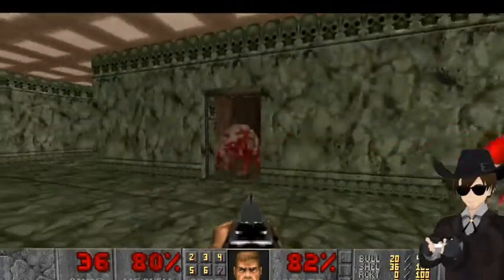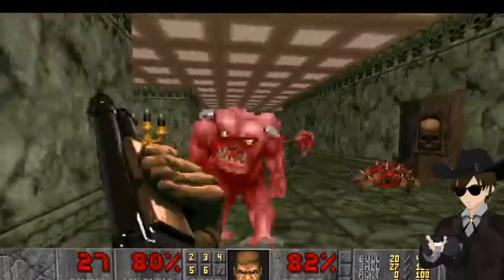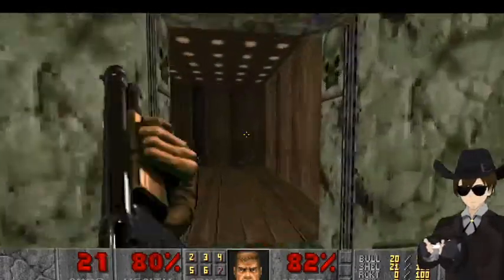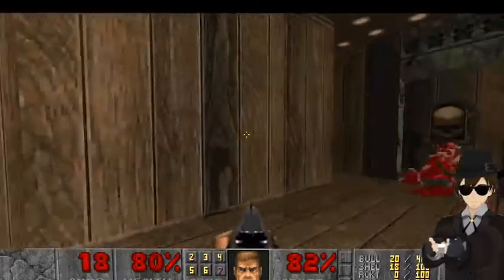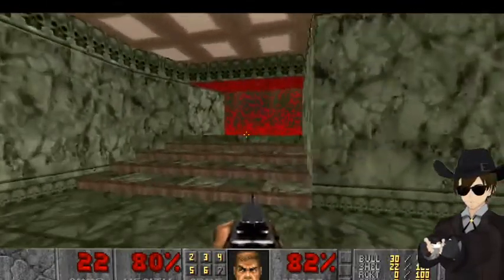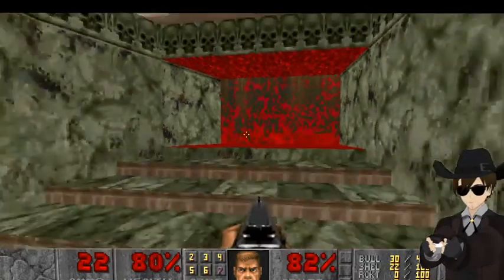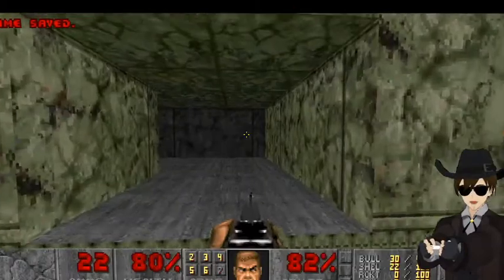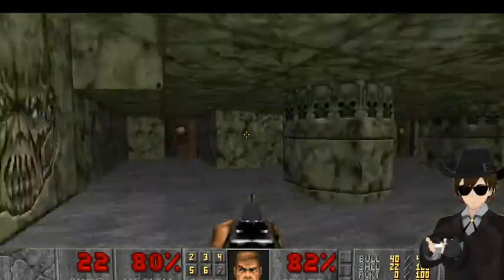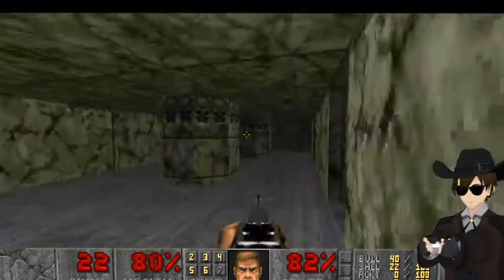We got a bunch of Pinkies over here. And here's just a bunch of stuff. Right in here is where you can go take the secret exit, which leads you to a secret level. But before we do that, I need to get more weapons and all that taken care of, plus it'd be hard to describe the rest of the map without exploring it. See these eyes right there? The way he is looking straight at you through that pillar — that hurts you. So avoid that if you can.